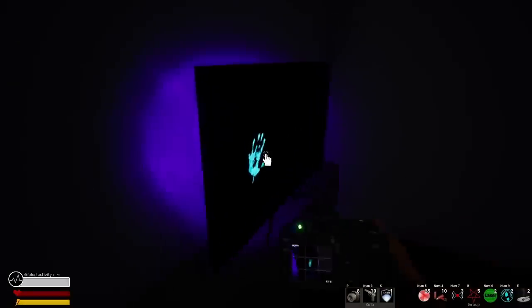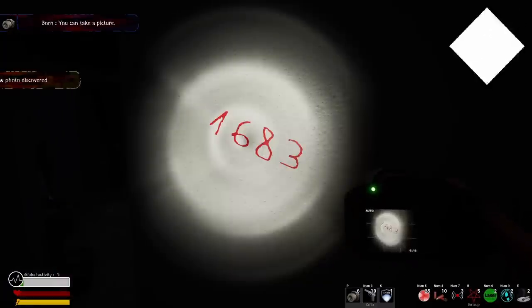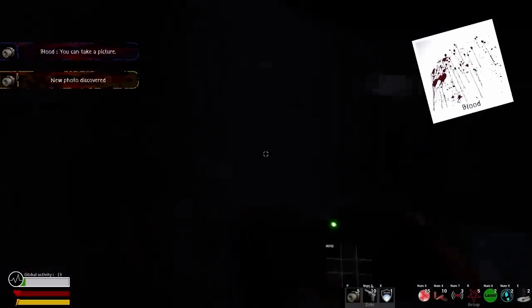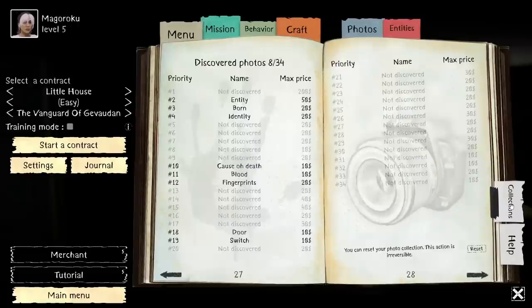The photo camera is on default key P and is the primary tool for making money. Take photos of objects touched by the entity — touched doors, touched light switches, fingerprints, footprints, touched TVs, the entity itself, and much more. Some photos have a lot more value than others, and with experimentation you'll find many different things to add to your photo collection. Let me know in the comments if you discover others.